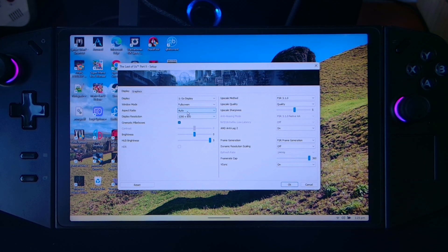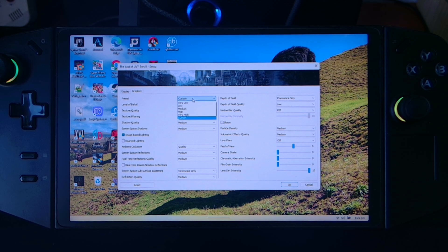This game is very optimized on the Legion Go. I'm using the 800p resolution. We have FSR3 upscale set to Quality, AMD Anti-Lag on, frame generation on, and dynamic resolution is off. Graphics are set to medium, I turned down everything, and the field of depth is set to low — everything else is down to zero, maybe one setting moved to five.